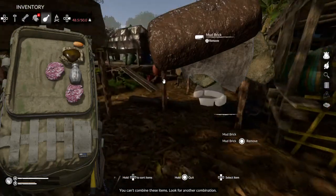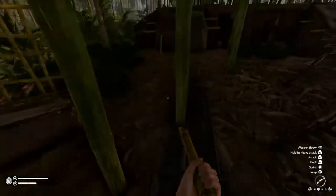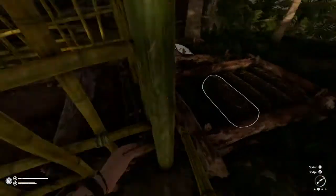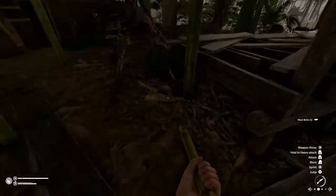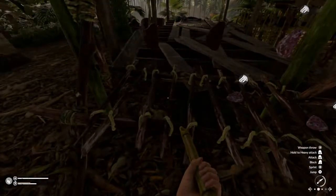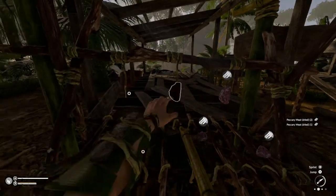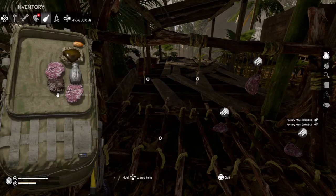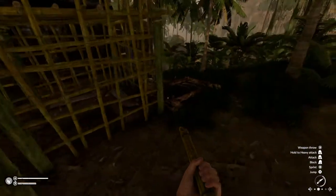Let me just move these over so I can build it. I'm just going to take this by hand. I just want to take this meat off the rack quickly so I can put on more meat. By the way, the best meat in the game is the tapper meat, because you do get like six meat from one, which is good.